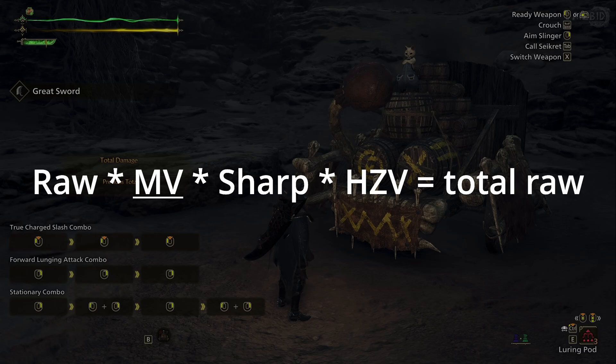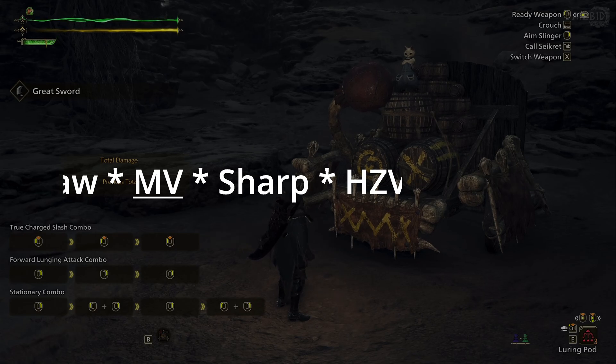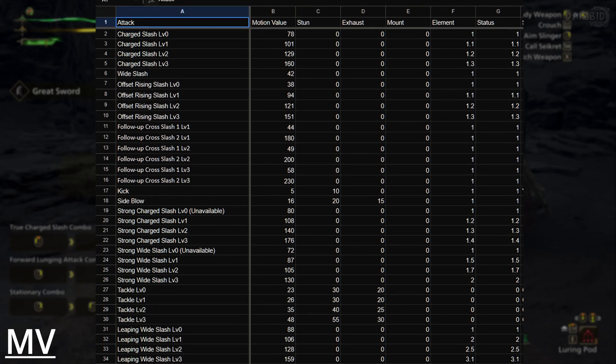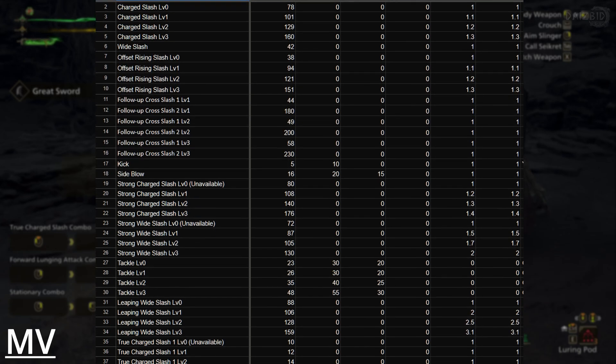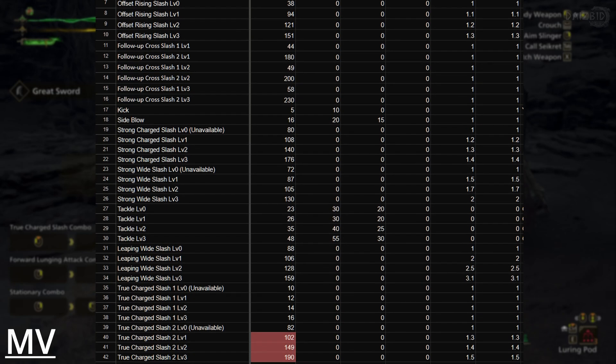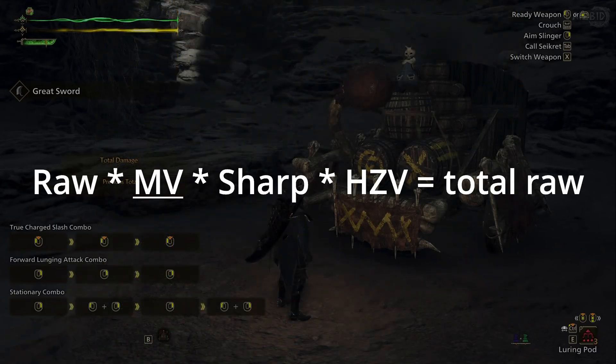Next is the MV, short for motion value. A motion value is a unique number tied to each attack on a given weapon. It functions as a percentage that determines how much of your weapon's raw damage value will be used in each attack. Essentially, the motion value is the strength of a given attack.